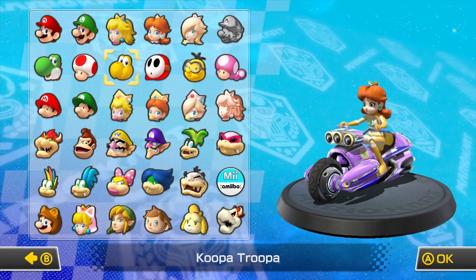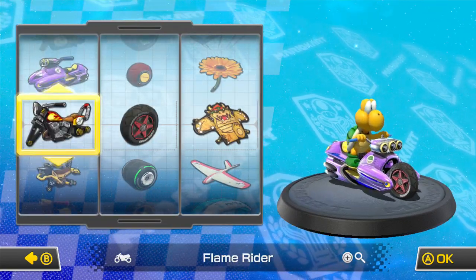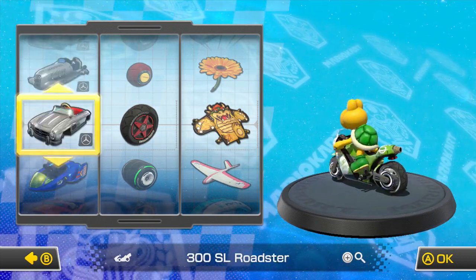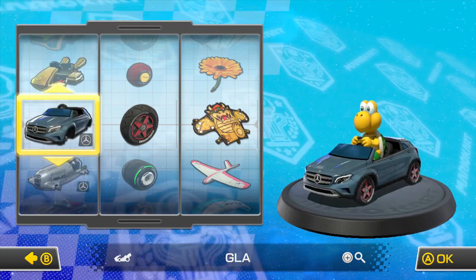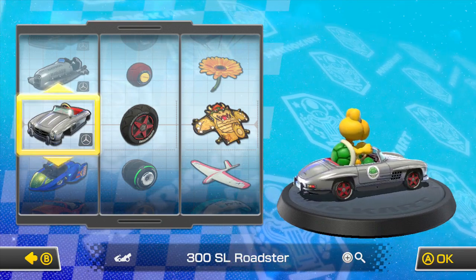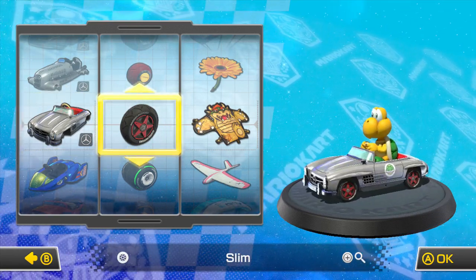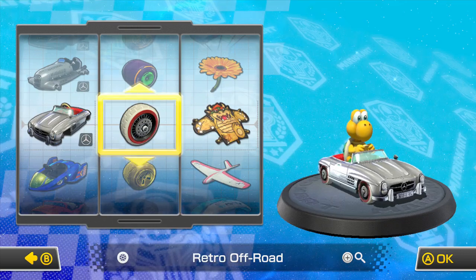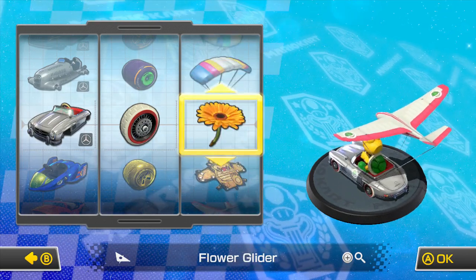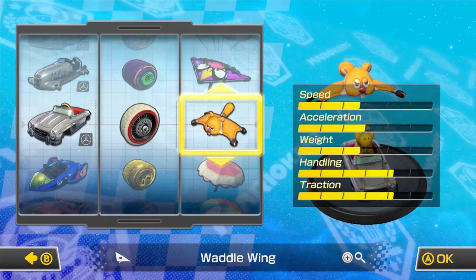In this episode I'd like to be Koopa Troopa. And I would like to choose a car this time. Let's go with one of the Mercedes cars — you can pick either one: the GLA, the W25 Silver Arrow, and the 300SL Roadster. I'm going to choose this one because it looks really nice. The wheels I'm going to change to the Retro Off-Road, and the glider will be the Waddle Wing because we haven't used it yet.